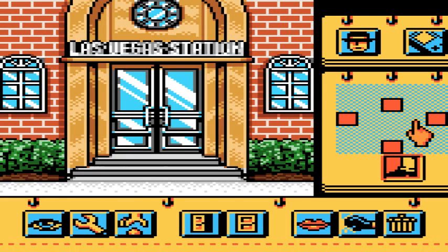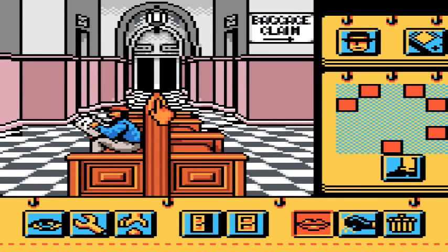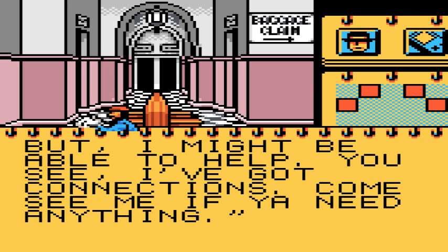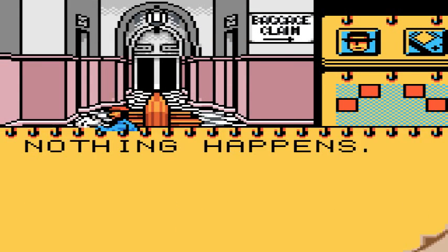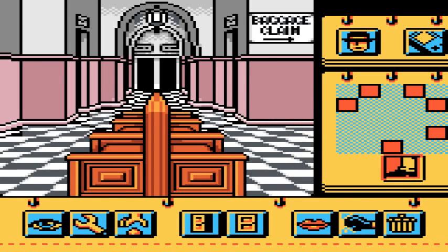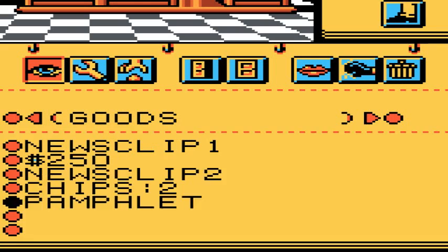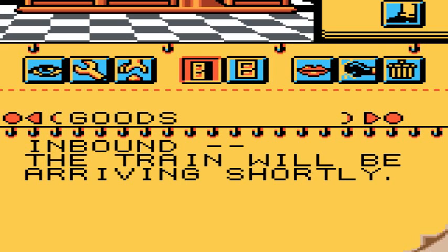What we're gonna do now is go to the train station and get in here. If we talk to this guy in Las Vegas, we can use money on him to actually buy stuff — either bullets or batteries — and that's gonna be pretty important pretty soon. What we're gonna do now is examine how trains work, but I gotta open this first. This game is a lot more involved than the first one, so just remember that as you're playing.